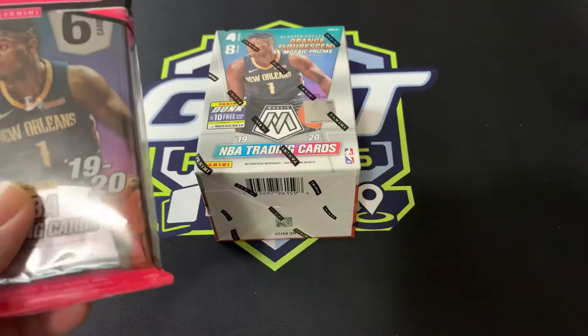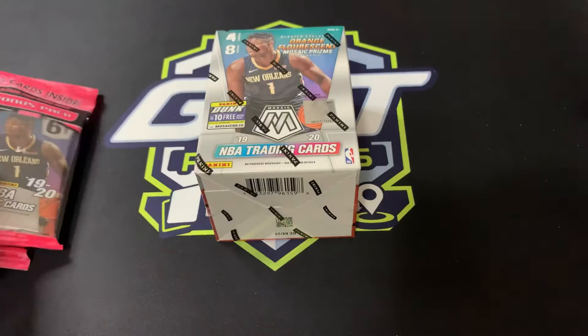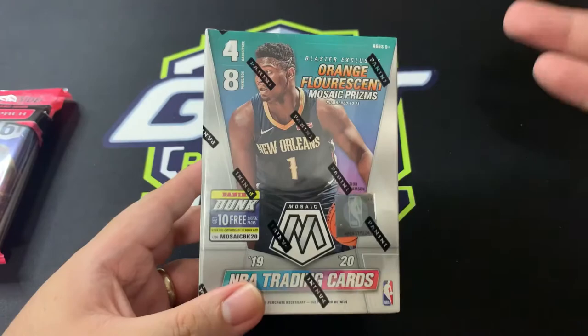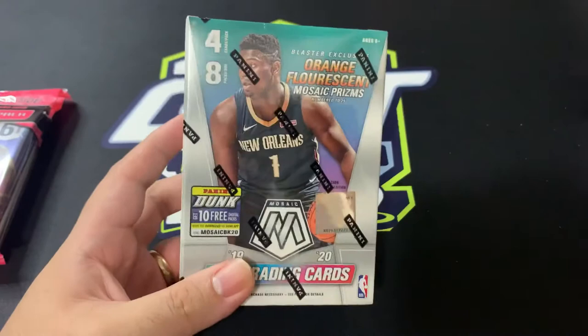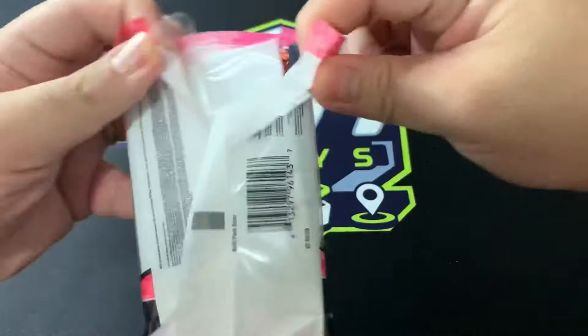The cellos also have pink camos at the back, so we're hoping to get some hits. We weren't lucky with the first two we opened — we got some nice veterans here and there, but that's it. For the blaster, we're looking for orange fluorescent mosaic prisms, rookie scripts, genesis inserts, and parallels. Hopefully we get something nice.